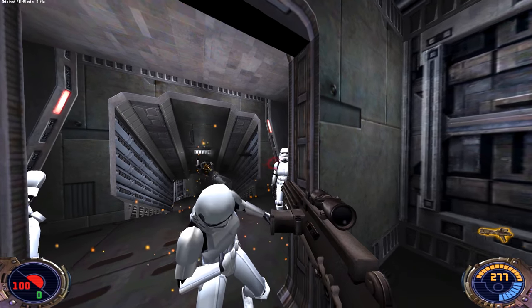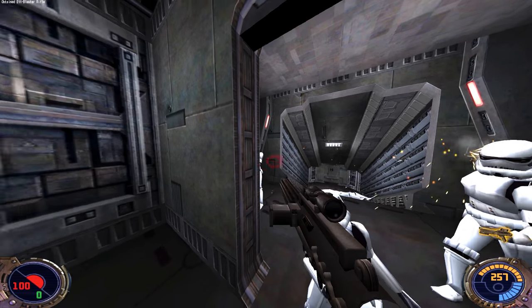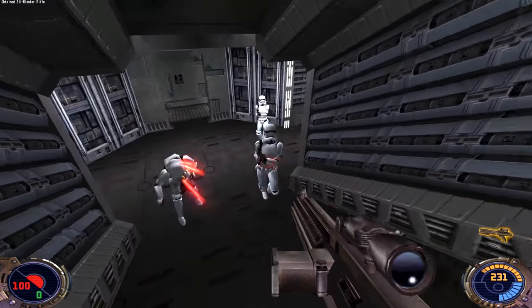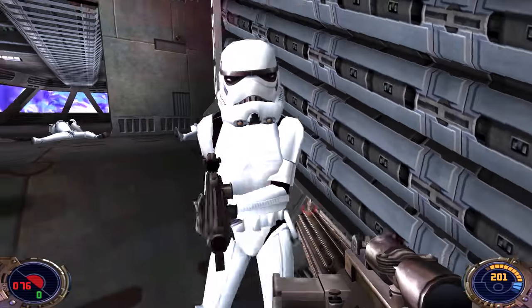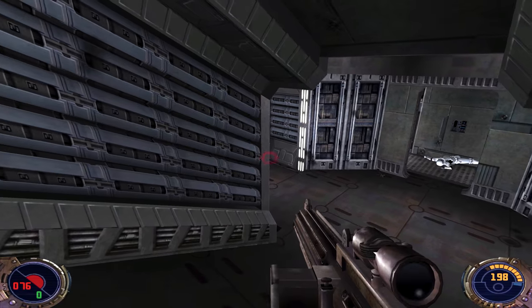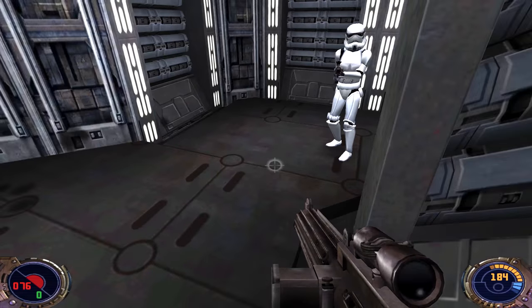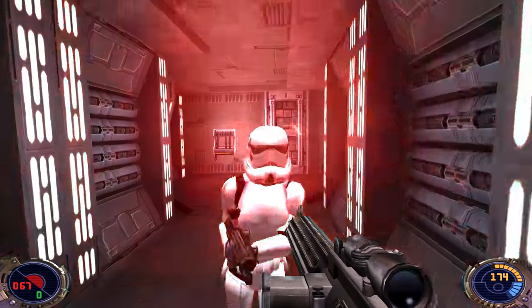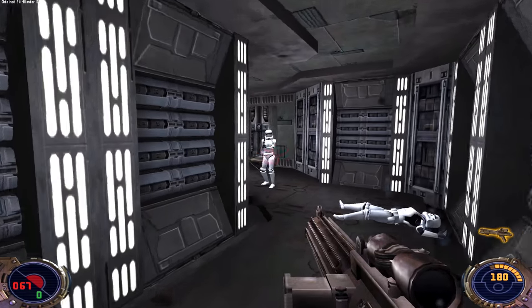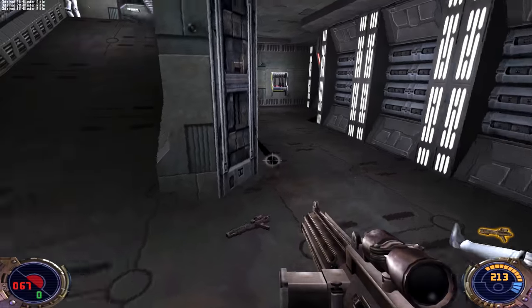The Doomgiver is in hyperspace, so we have to contact Rogue Squadron and have them blow up the Doomgiver. But first we need to murder a lot of stormtroopers — all the stormtroopers here, in fact. Otherwise that's going to bite us back. They just keep coming, and this isn't even the highest difficulty.